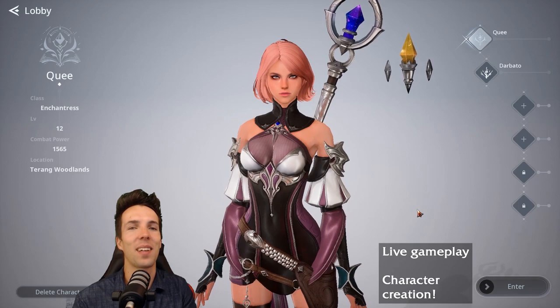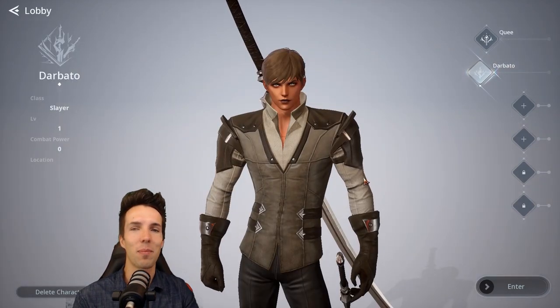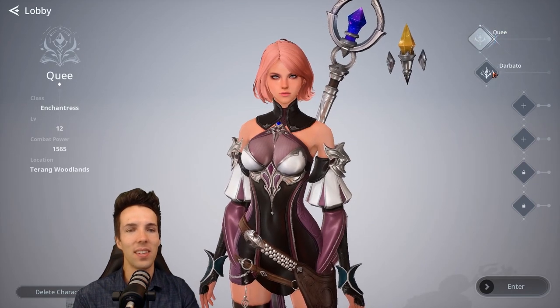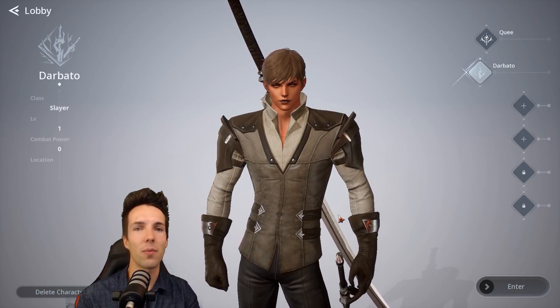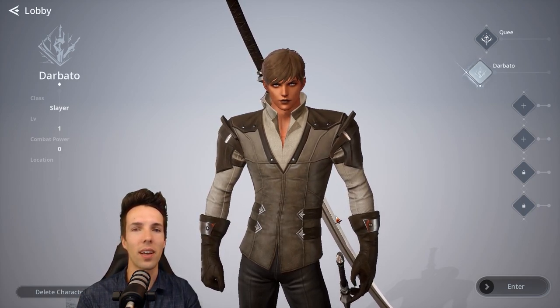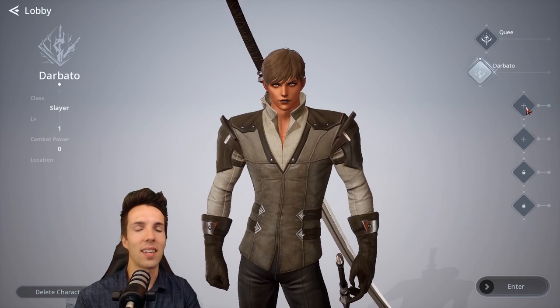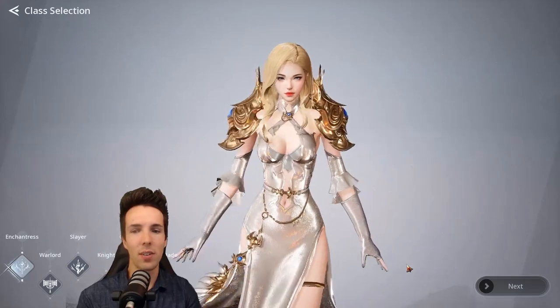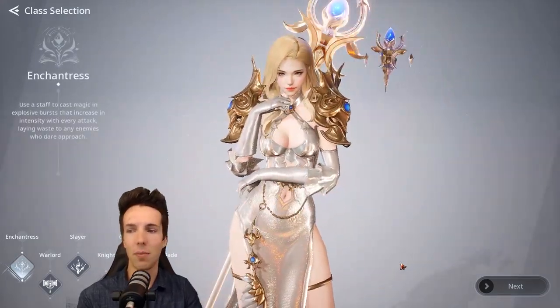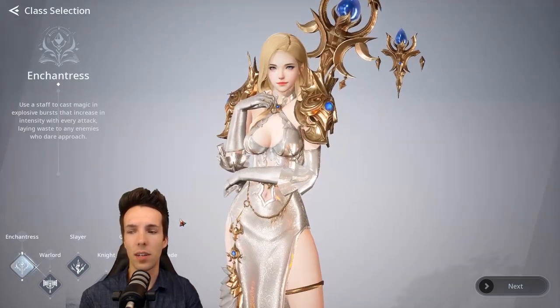You've already seen me do some gameplay with my Kui. I've also made another character, Darbato — they are an Enchantress and a Slayer respectively, the two classes that appeal to me the most, together with the Warlord who can go swinging with some hammers. So let's actually go and make a character together. You've got the Enchantress — it's your archetypical mage that will use magic to do explosive burst attacks and so on. So the Enchantress.